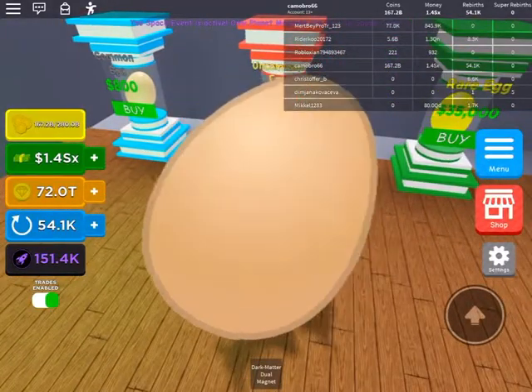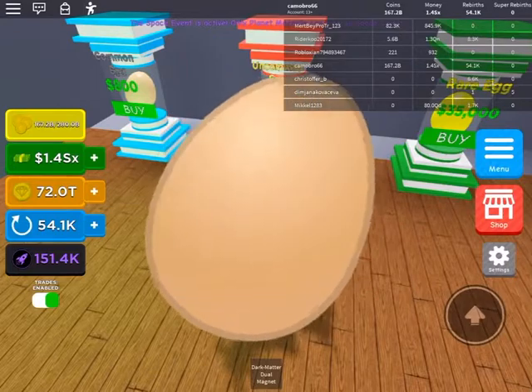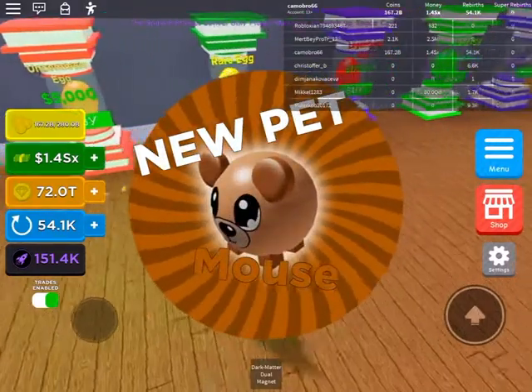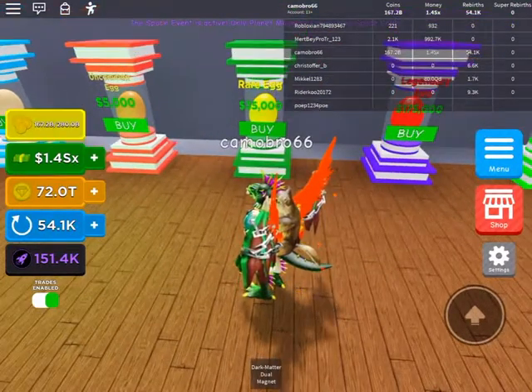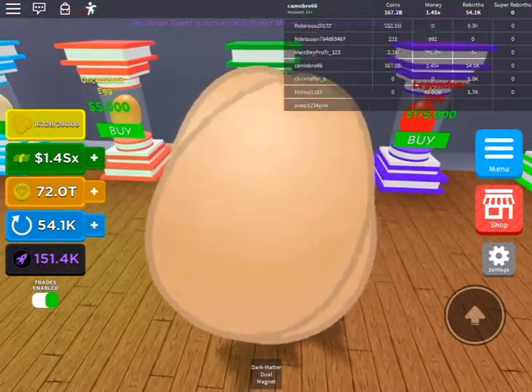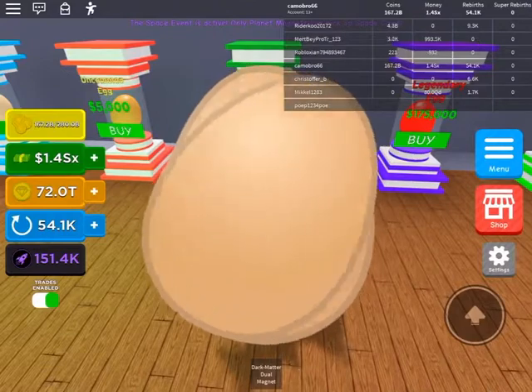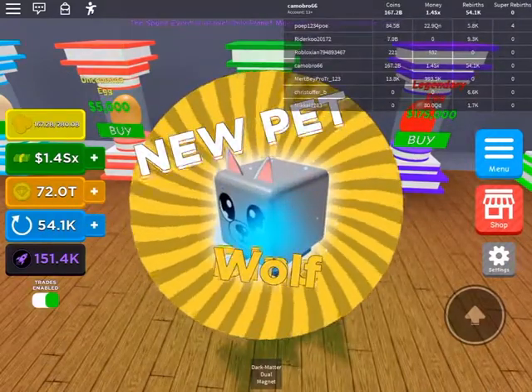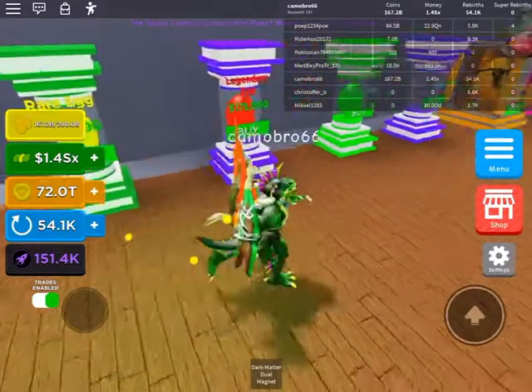This uncommon egg, what's it going to be? A mouse — already have it. What's it going to be? Two eggs, nice — a Dino and a Wolf. Nice.